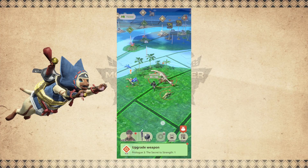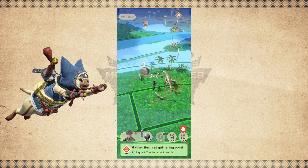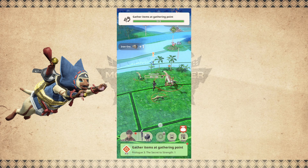You will find essential materials from these gathering points, so gathering them up is important. Fortunately, your Palico will be there to assist you. While you focus on the hunt, your Palico will gather nearby materials and even paintball monsters.